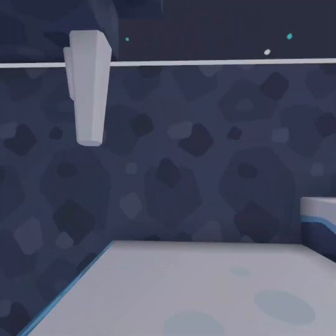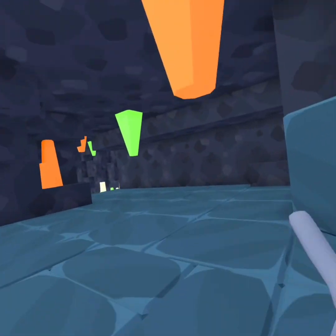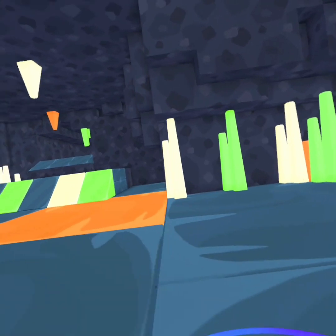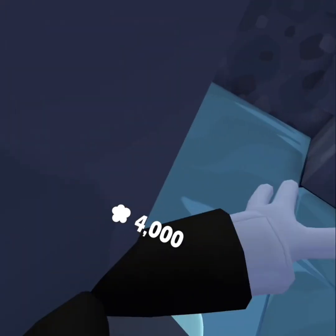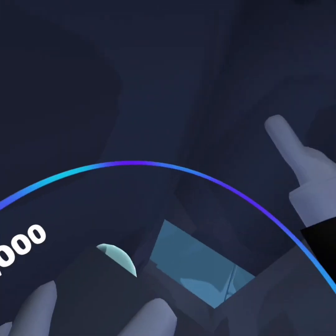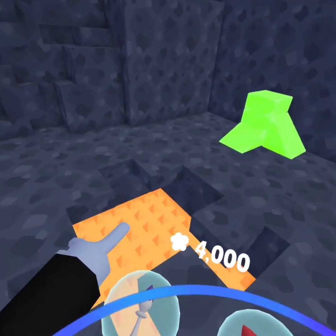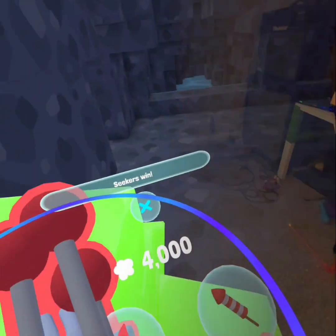There's this one little area with arrows pointing you where to go and just some icicle traps. This is my favorite area — the dance park, kind of like a dance floor or ice skating rink. Here are two of my favorite hiding spots — both were accidental. If you go up here it's just a little good hiding spot, and here's a big room if you jump down.